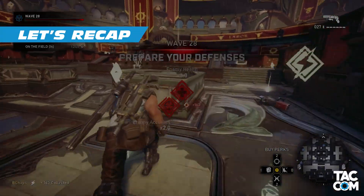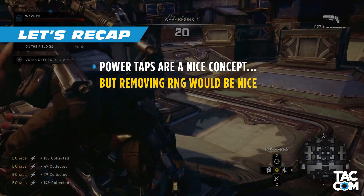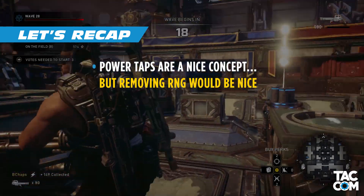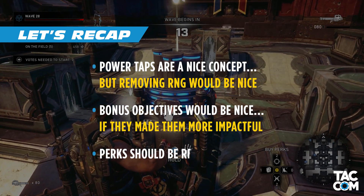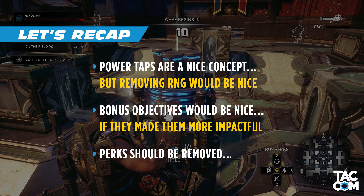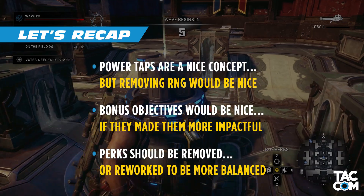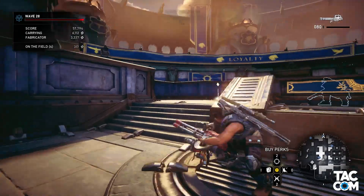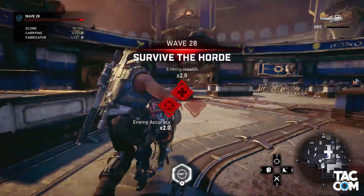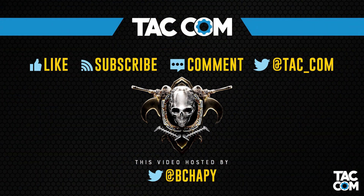Let's recap my thoughts here. For power taps, they're a nice concept — I just feel that removing the RNG aspects of them would make them much more practical. Bonus objectives would be nice to have again, but in a more impactful way. And perks? I just feel that they should be removed. But assuming that's not happening, they basically should be reworked, or at least change something to better reflect the cost. The last big topic left to discuss in this series is that of the class-locked characters. Tune in tomorrow where I'm going to give my thoughts on this controversial topic. Thanks for watching everyone, and I'll catch you next time.